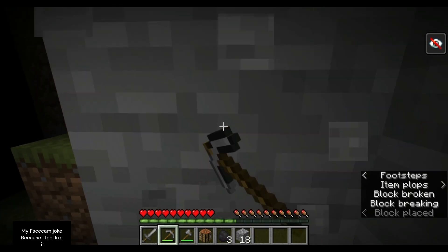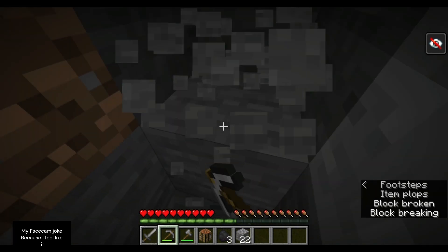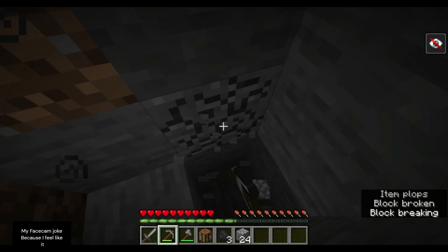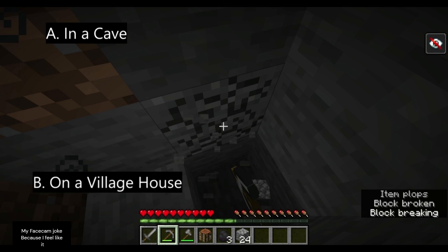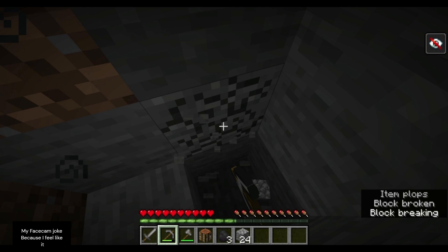I'm gonna get so mad if this is like a six block fall or if I'm on a mountain for some reason, because that would just invalidate the last 20 minutes of my life. I'm gonna let you all take a wild guess on what I'm on right now. Am I A, in a cave; B, on top of a village house; C, over a dungeon; or D, obviously on a mountain because that's literally what I said. If you guessed D, you are correct, and I also hate everything right now.